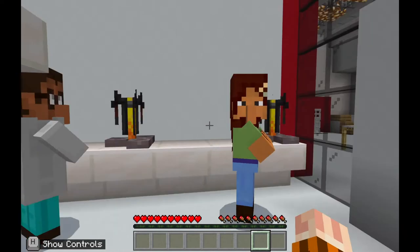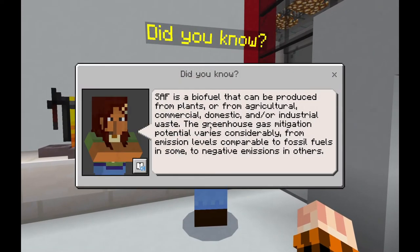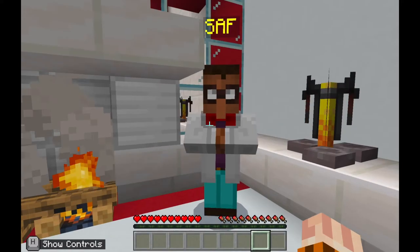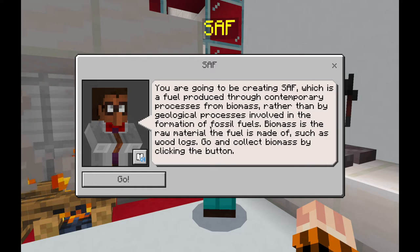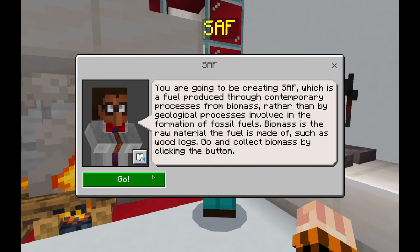The next fuel we're looking at is sustainable aviation fuel, or SAF for short. Head into this room — there is a 'Did You Know' NPC that will explain a little bit more about SAF. To begin the game, once you've read the did-you-knows, interact with the task NPC who explains how you're going to be creating SAF: a fuel produced through contemporary processes from biomass rather than geological processes involving the formation of fossil fuels. Biomass is the raw material the fuel is made of, such as wood logs.